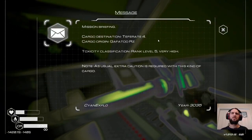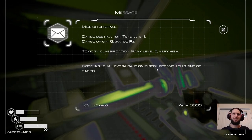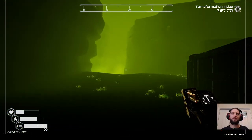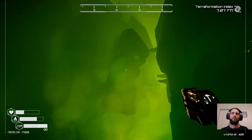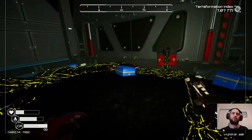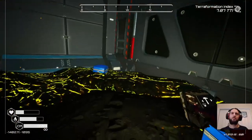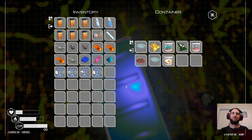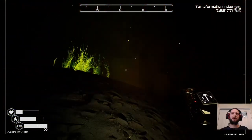Cargo destination: Teferrate 4, origin: Gaffer 2, RZ toxicity classification rank level 5 — very high, extra caution required for this kind of cargo. Like, not crashing into a planet. Let's leave our rover there for now. More green goo — we can zoom over this so that's fine. There's another container broken open. Some of the canisters — I'm guessing we don't want to touch this stuff. I was right, we can stand on the crate and loot from there. Don't come here without a jetpack, that's for sure.